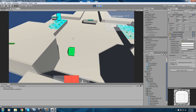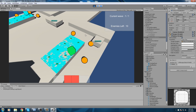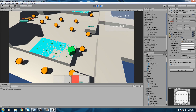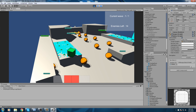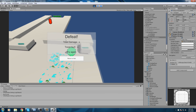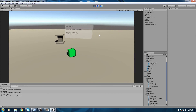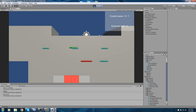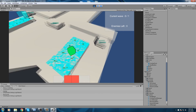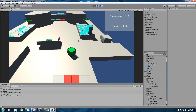Let's try once more — spawn some minions, let them through, and we should die. Defeat screen shows up with our stats, click return to hub and we're back. We now have a complete game flow going.